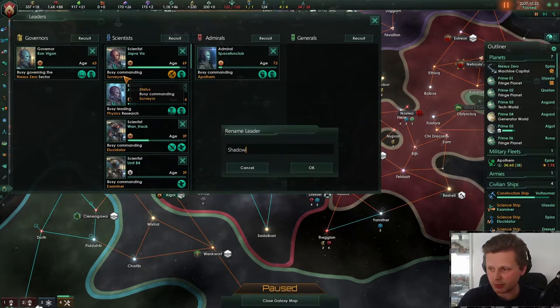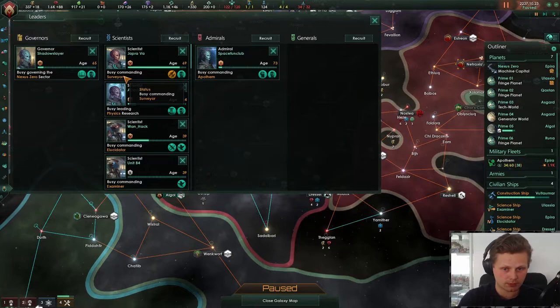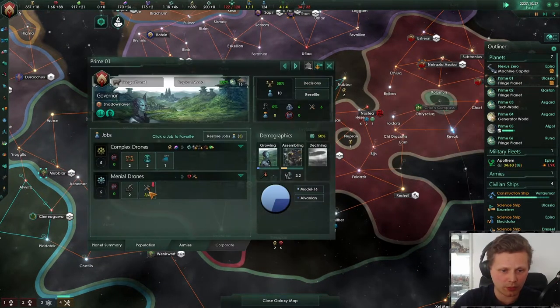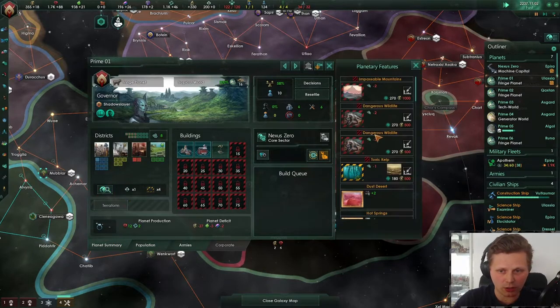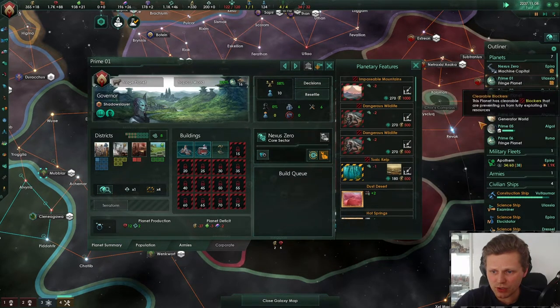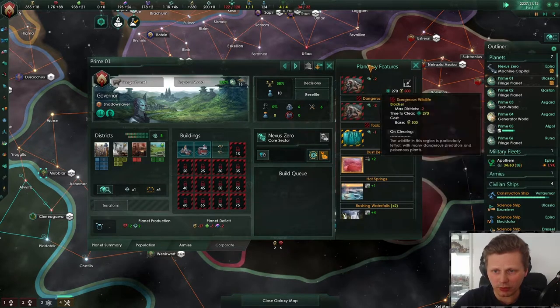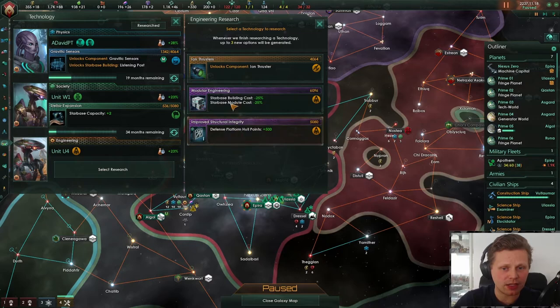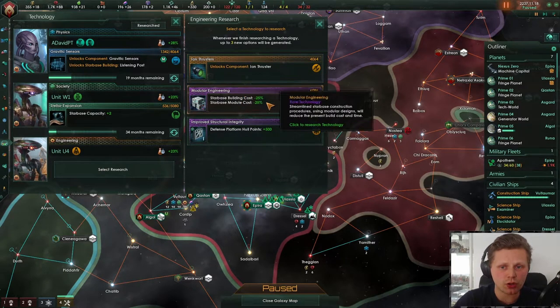We'll go with the Governor who is going to be Shadow Slayer. Shadow Slayer, welcome to the team mate — you're in the series right now. We can actually get rid of some of these Star Blockers, and we should do that. Oh yeah, we're lacking some energy, which is fine so far. Increased Research Module Cost, Iron Thrusters.